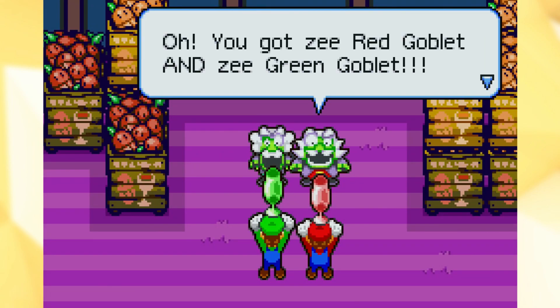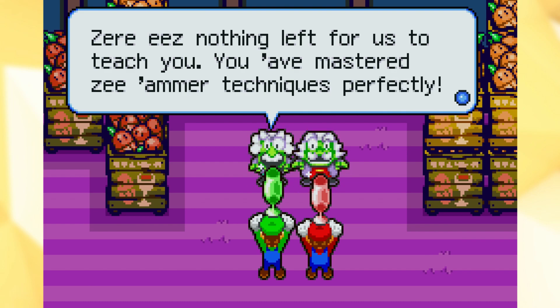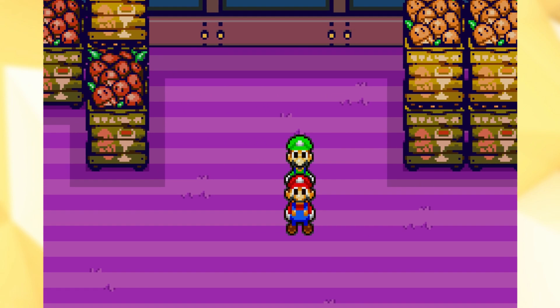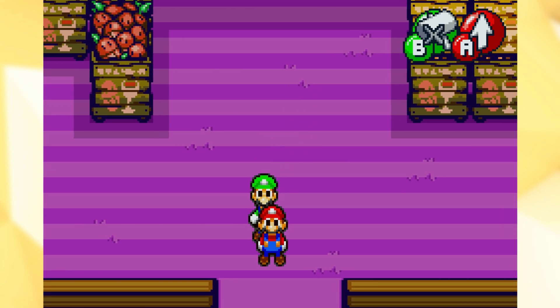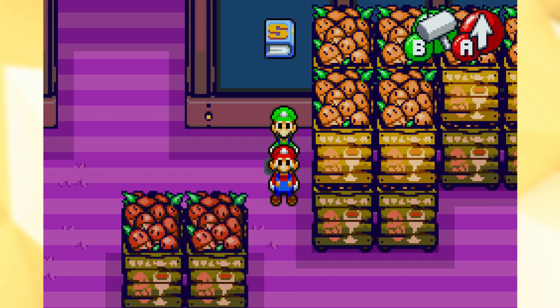You got the red goblet and the green goblet! Monsieurs, you're amazing! Incroyable! There is nothing left for us to teach you! You have mastered the hammer techniques perfectly! You may enter Chucklehock Woods in search of the famous Chocola Reserve! And we're going to do that next time on Mario and Luigi Superstar Saga! We're going to do that with our new hammer powers, and we're just going to go and get past that gate now — and all will be good! I will see you guys next time! See ya!